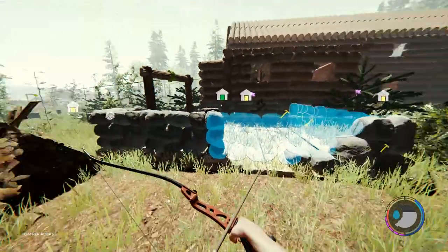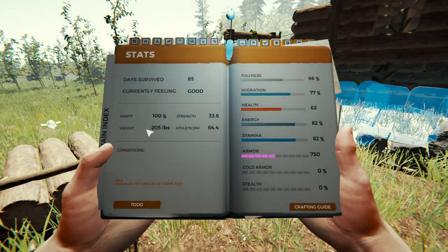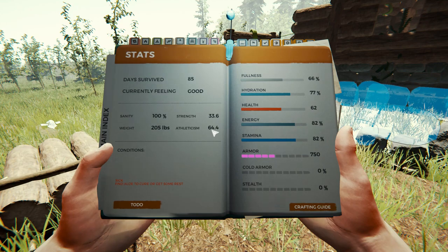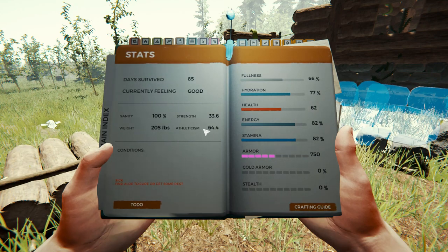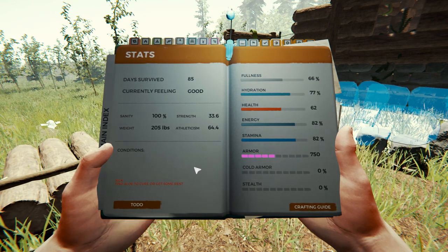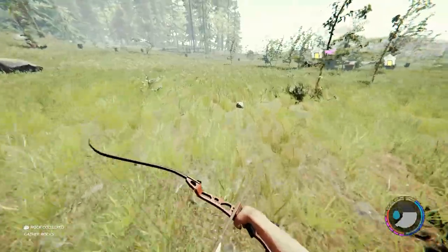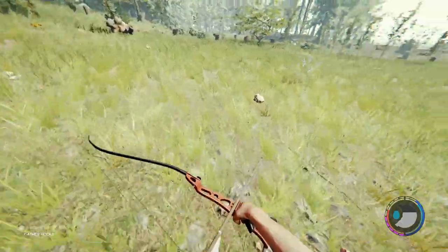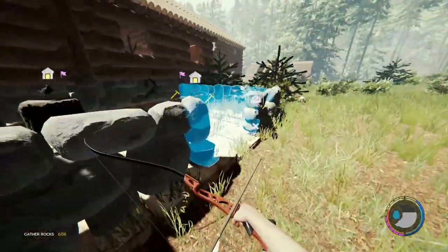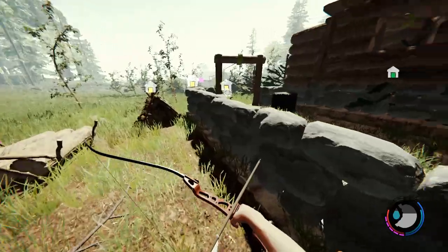By the way, if you're curious what day I'm at — it's day 85. I'm infected too. My stamina is 64.4 so I need to get that up so I can run pretty much forever. Sanity is 100 and weight is 205. I need to take some aloe vera — I don't have any. Being infected affects your stats. I have some in the main beach house so I can nip over there and get it sorted. Anyway, back to rocks — back soon.